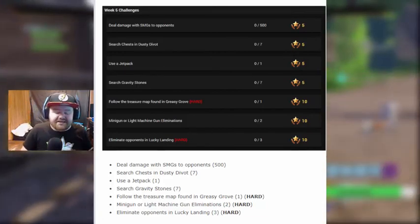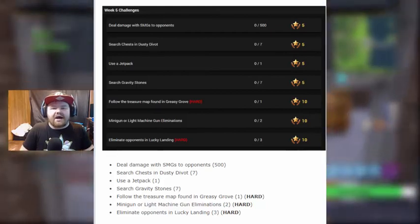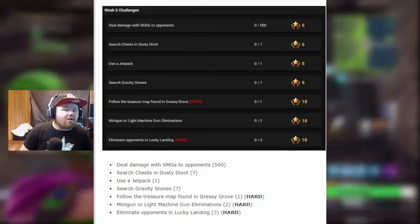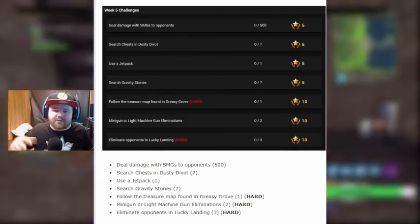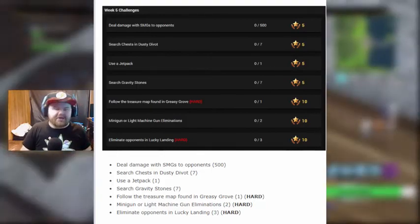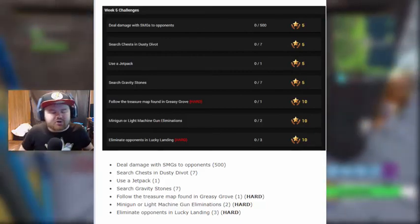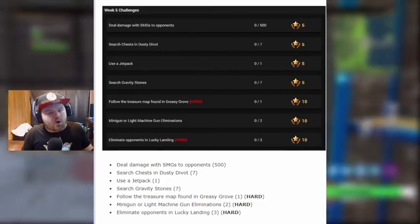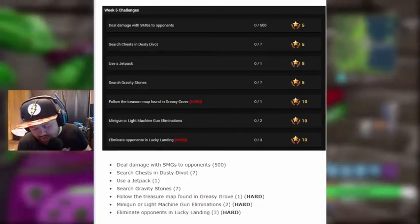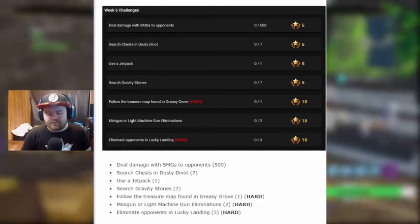Search chests in Dusty Divot — that's going to make things a little poppin'. Dusty's going to be a hotspot again. I've noticed it's calmed down a lot lately as the game has progressed. Use a jetpack — so jetpacks are going to continue through Week 5. They're supposed to be a limited time item but don't know how limited they're going to be. Follow the treasure map found in Greasy Grove — that's a hard one, but self-explanatory.